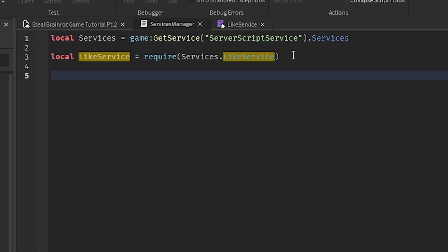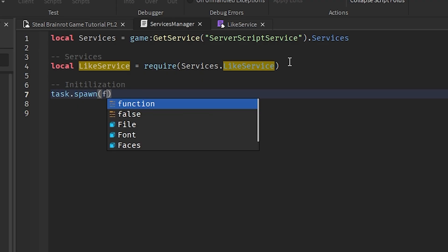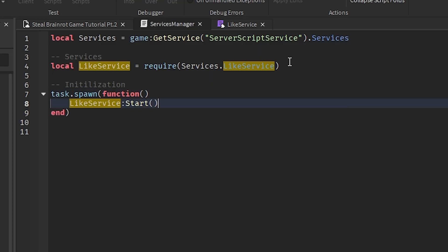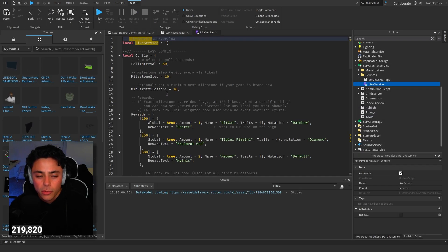Then in here we're going to go very simple. This is going to be services initialization. So `task.spawn(function()` - you don't technically have to do this but I'm just doing it - and then we're going to go `likeService:start()`. Normally right here we would do `likeService:init()`, but we don't have an initialized function; we're using just a normal global function right here. This is what we're going to have to fill out in this video.